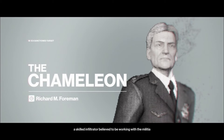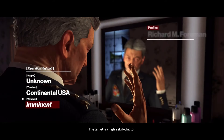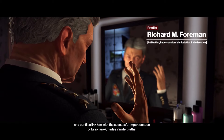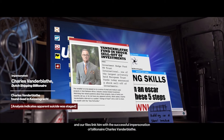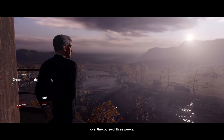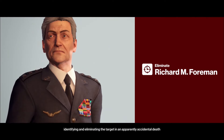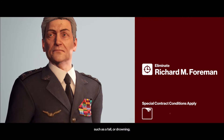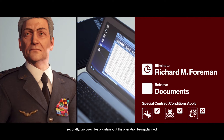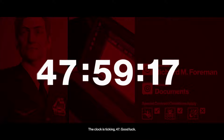Good afternoon 47. Your target is Richard M. Foreman, a skilled infiltrator believed to be working with the militia on an unknown operation on U.S. soil. The target is a highly skilled actor, linked to a successful impersonation of billionaire Charles Vanderblatt, where he siphoned hundreds of millions out of the Vanderblatt accounts over three weeks. The contract has two objectives: identifying and eliminating the target in an apparently accidental death such as a fall or drowning, and uncovering files or data about the operation being planned. The clock is ticking 47, good luck.